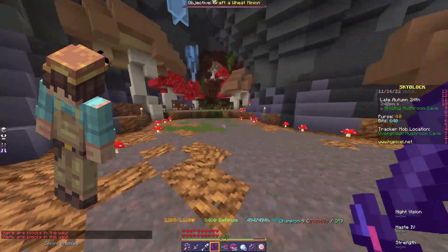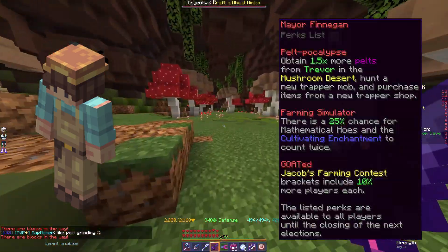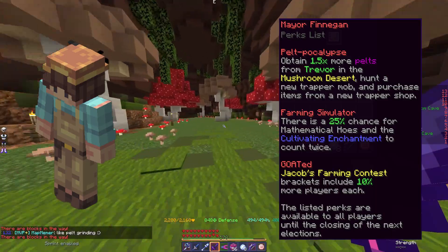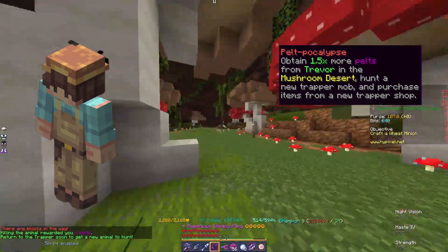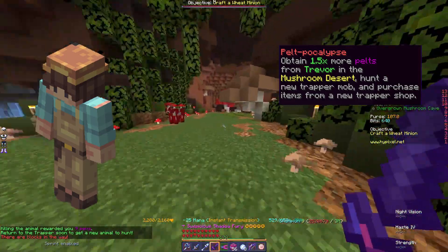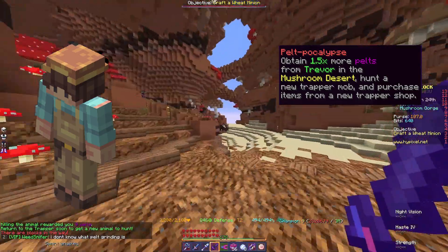Finnegan is the current mayor of Skyblock, and from his perks he looks like a mayor geared towards the farming skill. However, I'm only going to focus on the perk Peltpocalypse. This perk essentially says that you get 50% more pelts from completing trap requests, and you get a few new items that his buddy is selling.